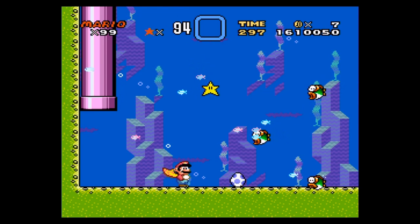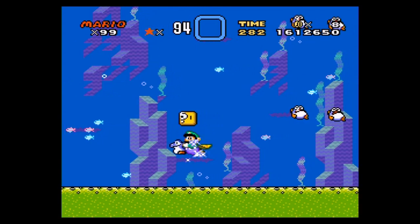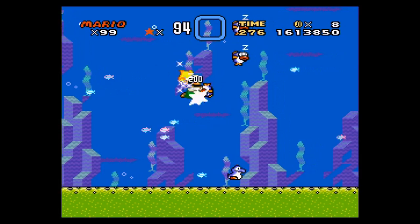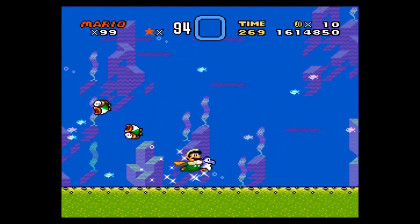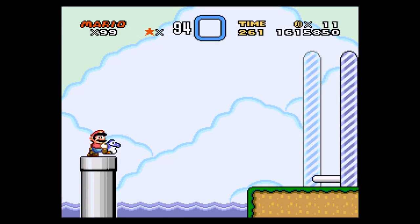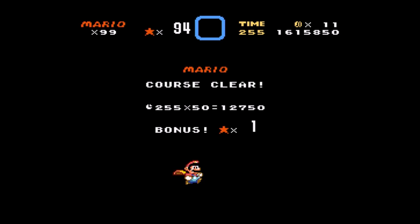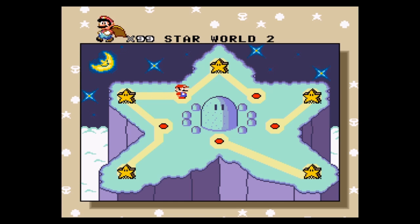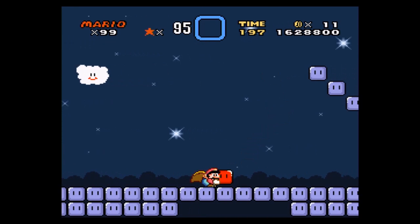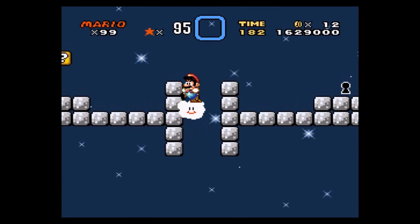Alright, let's try this again, except I'm going to take Yoshi. And up, and down, and up, and down. Thank you Yoshi. I actually don't remember what happens if I carry him through here. Well, he gave his life for mine. Oh yeah, these levels are usually tiny. This one is to steal Lakitu's Cloud. Yep, that was it.